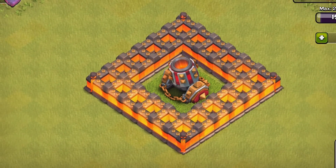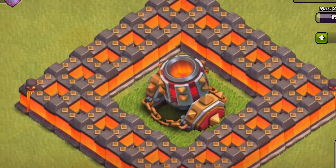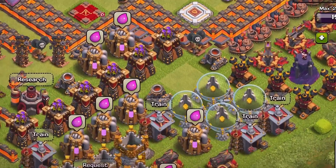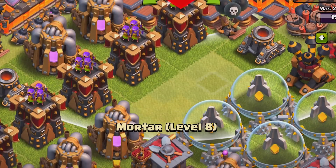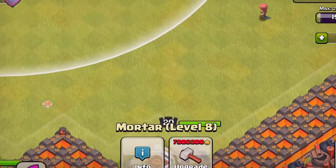I'm gonna try and show off what this thing does and what it looks like — you can see it right there, it looks like a weapon of death. So what we're gonna do is grab the other mortars I have over here and bring all these guys up to the top, and maybe we can upgrade all of them together.